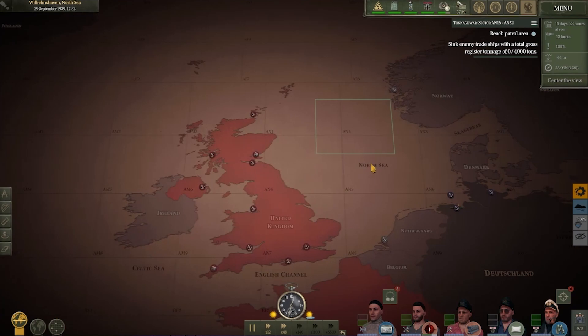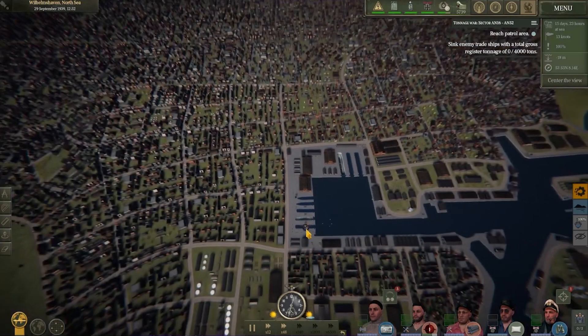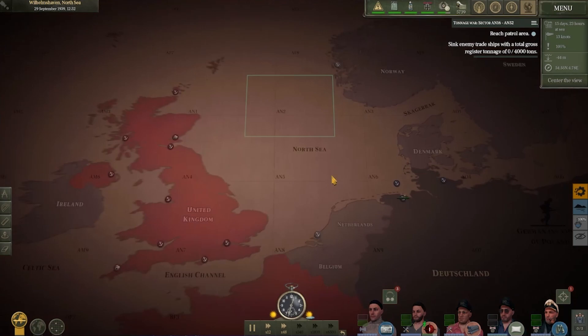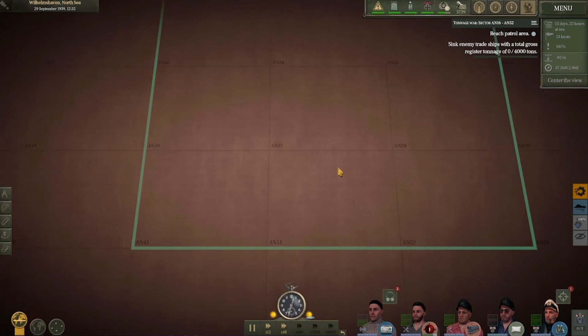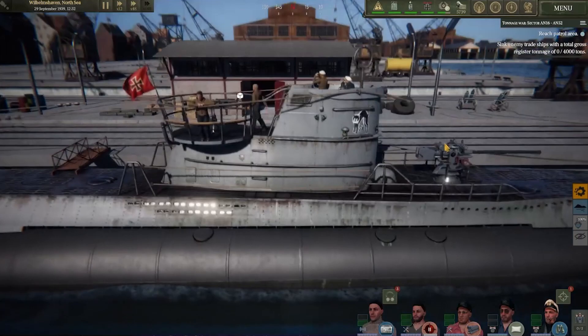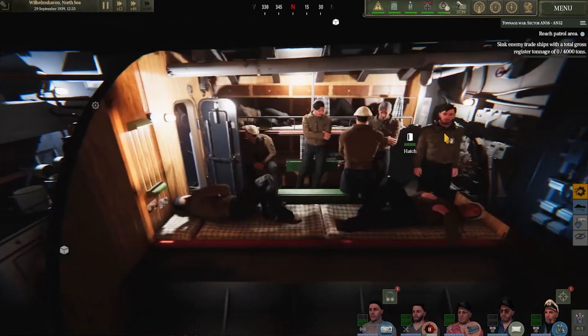Today's mission: we're going to leave the dock here at the port of Wilhelmshaven, we've got our crew, and we're going to sail from the port up towards the North Sea and patrol this little area here. That's going to be our route. One thing about this game is it's not just an outside sub game — you can actually see the inside.